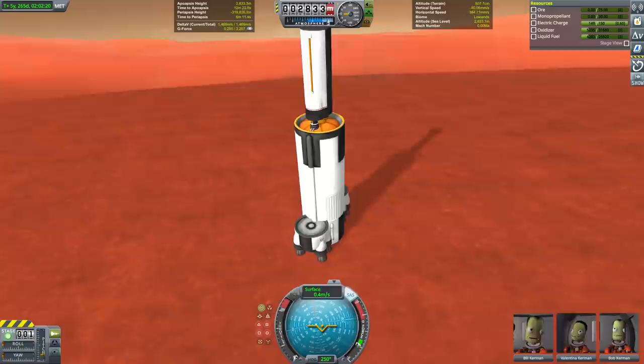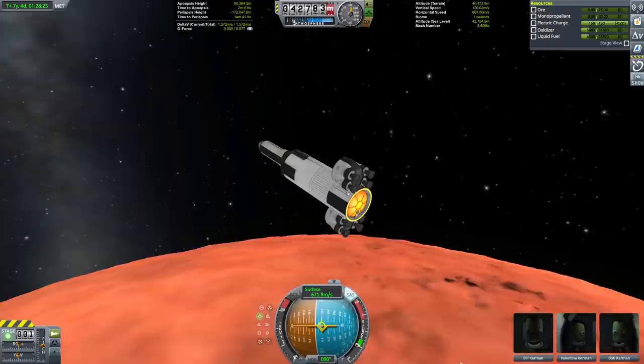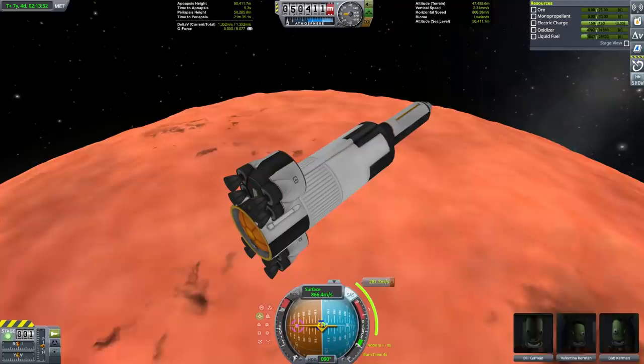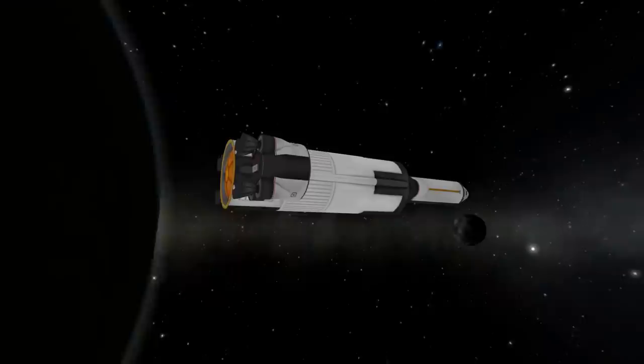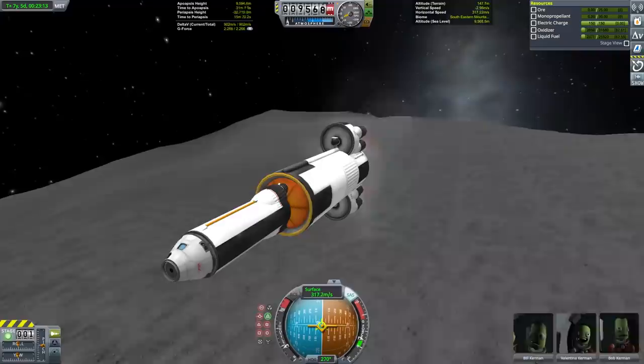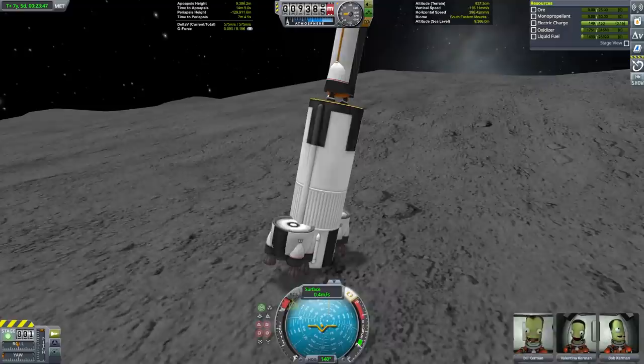I had previously said I would never again do a grand tour due to how much time they take. I was able to justify this mission because since it's an ISRU grand tour, there wasn't the same need to optimize every transfer. I've mostly skipped gravity assists with a couple of exceptions and carefully picked a route that allows me to not land on any moon or planet more than once. Landing on Duna first allowed me to use the atmosphere to slow down, and now landing on Ike I'll already have a lot of gravitational potential energy relative to Duna.